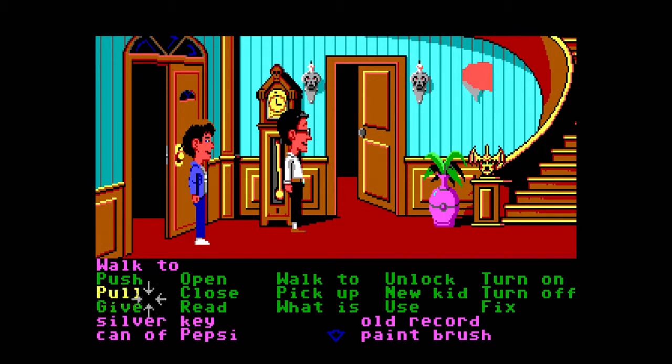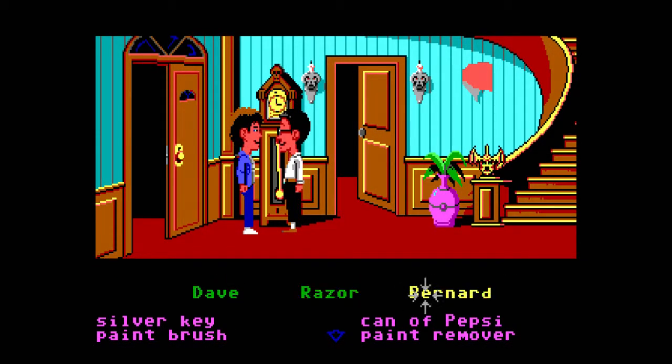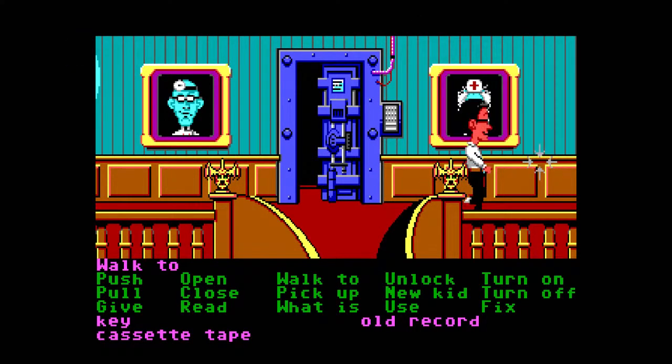Can we give the old record? He's got a lot of stuff in his inventory. Can we give stuff to people? We could in Day of the Tentacle — and we can here too! Let's switch to Bernard and head up the stairs. Now we're making progress, this feels good.